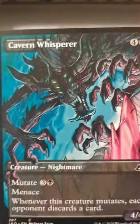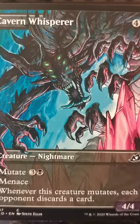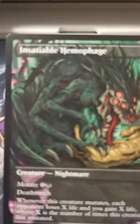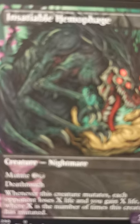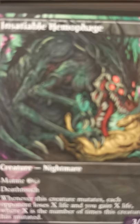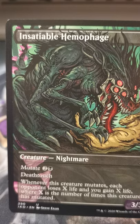Now we got our comic book arts — Cavern Whisperer. Sorry, I keep calling it cartoon art, I mean comic book art. Insatiable Hemophage — man, this card is cool. Whenever this creature mutates, each opponent loses X life and you gain X life, where X is the number of times this creature has mutated. Yeah, that gets nasty pretty quick.